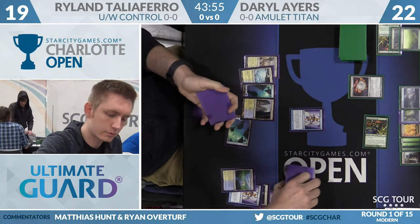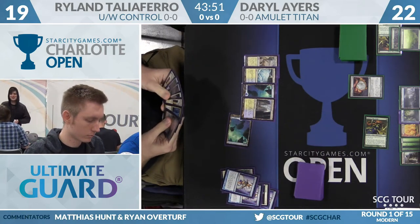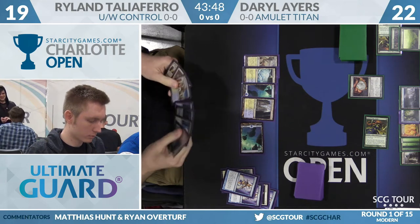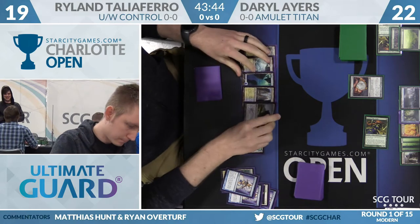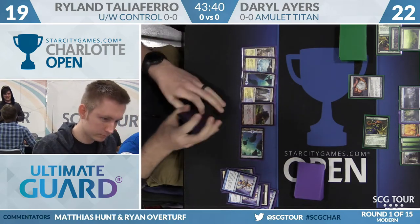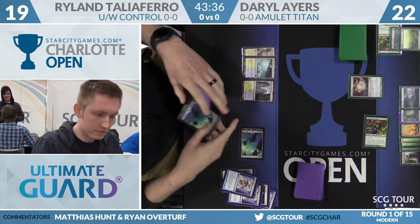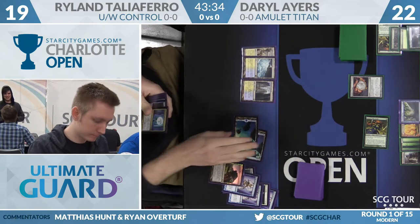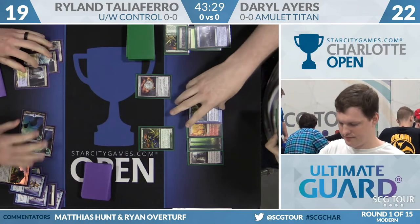Inevitably, you get to a point where this deck transmutes Tolaria West, sometimes multiple times in a turn. Well, the big thing is if Ryland's plan is to run Daryl out of threats — there are only three Tolaria Wests in Daryl's deck. When he's done transmuting them, his Titans are really just 6/6s. Ryland with his land drop plays what looks like a Tectonic Edge, and he'll take care of the Tolaria West. That's a big win for Ryland — showing some experience in the matchup.